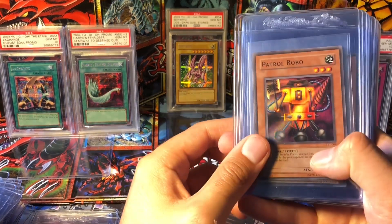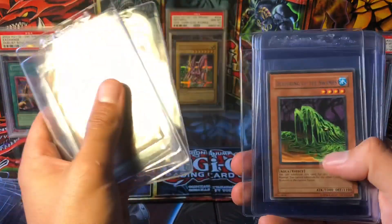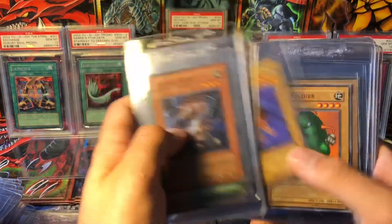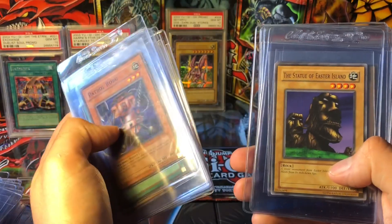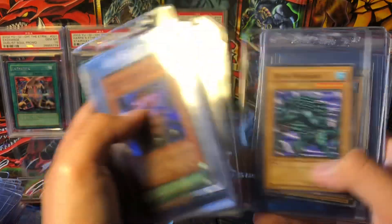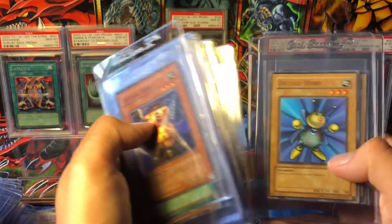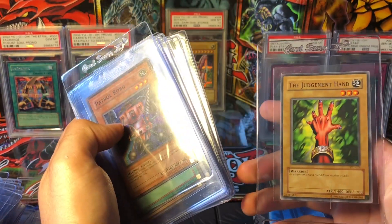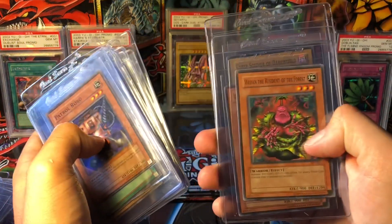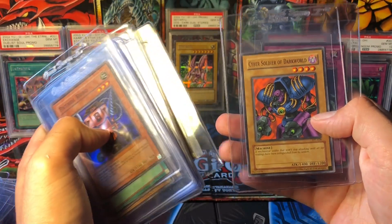And then we have some TP1 cards: Patrol Robo, Elf Swordsman, Tiger Axe, Beast King of the Swamps, Allosaurus, Giant Flea, Bean Soldier, The Statue of Easter Island, Corroding Shark — always love the artwork on that — Wild Warrior x2, Winged Dragon Guardian of the Fortress number 2, Allosaurus, Shining Friendship, The Judgement Hand, Wudan the Resident of the Forest times 2, and Cyber Soldier of Dark World.